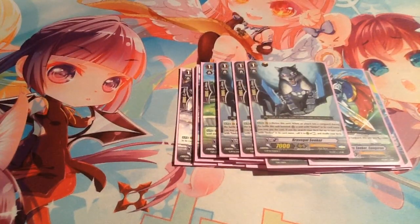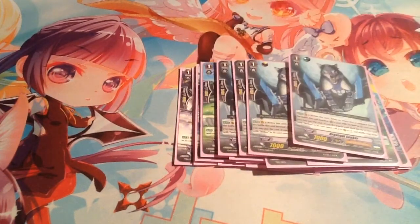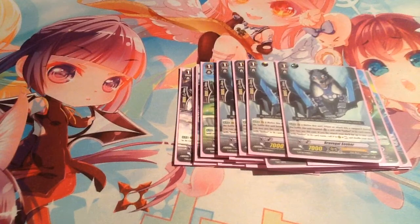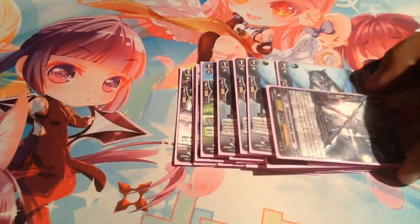Brave Gaul Seeker — rearguard skill. When this unit boosts a Seeker and if it hits the vanguard, retire himself, look through your deck for a card with Seeker in its card name, and call it to a rearguard circle at rest. Mainly you want to call this because it's basically an 8k booster.